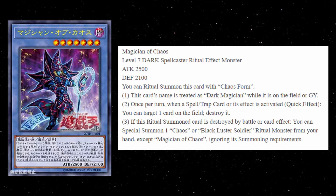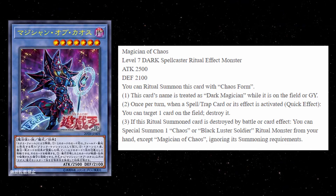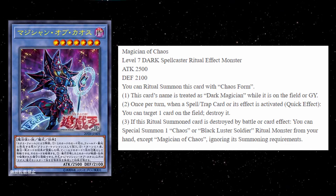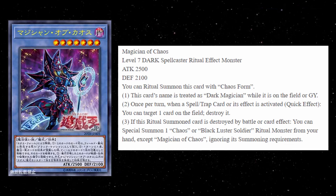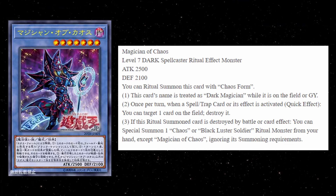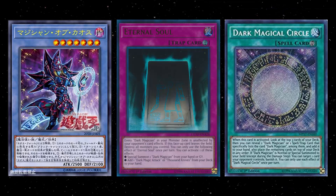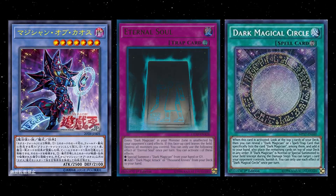First, you can Ritual Summon this card with Chaos Form, but you don't technically have to. Effect number one: this card's name is treated as Dark Magician while it is on the field or in the graveyard. This is built into a lot of the Dark Magician support cards. The reason this is important is mainly you want to be able to trigger Circle when you summon these monsters, since they count as Dark Magician.